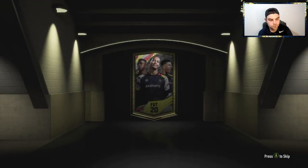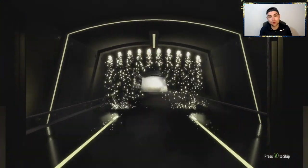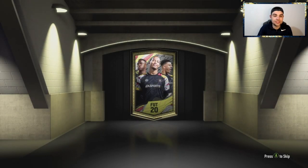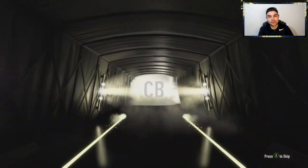Four packs left to go — can we get one more? Look at that coin balance in the top left: 4.5 million. I mentioned it at the start — we've got that back in players and more, which is just absolutely crazy. If you're thinking of doing these packs — I've opened a similar amount on my own account and got absolutely nothing, so the luck was absolutely in for us today. Three more to go! Back-to-back walkouts — Spanish — center back — Casemiro! It is Casemiro!